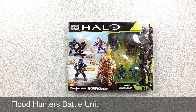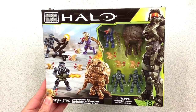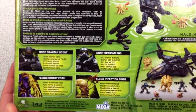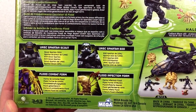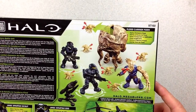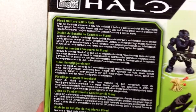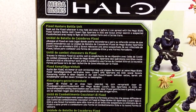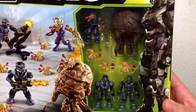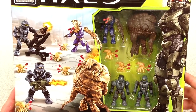Here we have a Flood Hunters Battle Unit — got some Spartans going after some Flood. The Flood are not necessarily in Halo 4. This set comes with a UNSC Spartan Scout, Spartan EOD, a Flood Combat form, Flood Infection form, and a Flood Carrier form, which explodes to release small Covenant Infection forms. The flavor text reads: 'Seek out the Flood wherever it may hide.' Look at the individual build videos for these sets as I open them up.